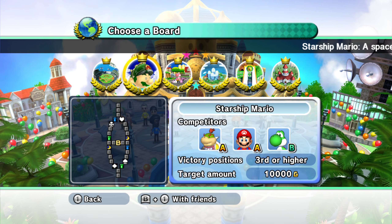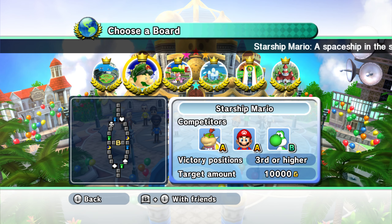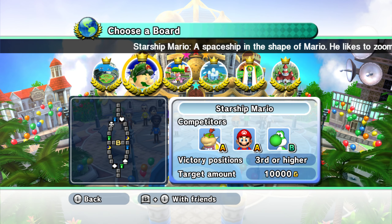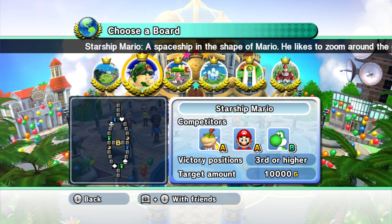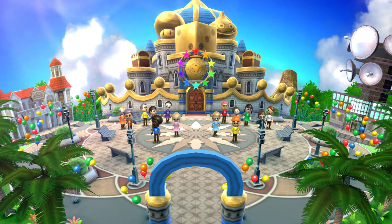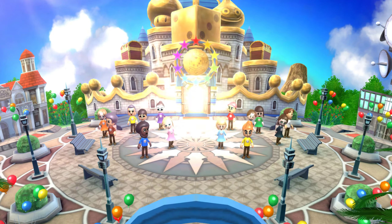Now this board is pretty unique, because if you look at the map there, it just looks like a squashed oval. But it actually loops — we will actually see what it is. It's in a cylindrical pattern. So let's see how this board is. This one's a pretty cool board, I must say.